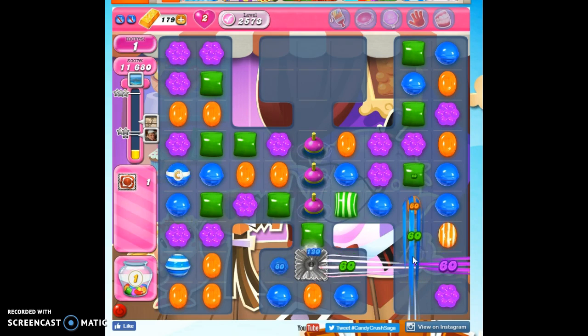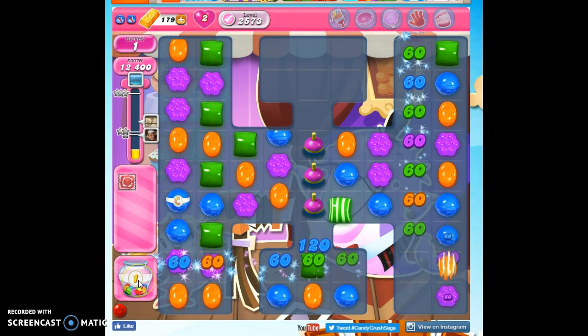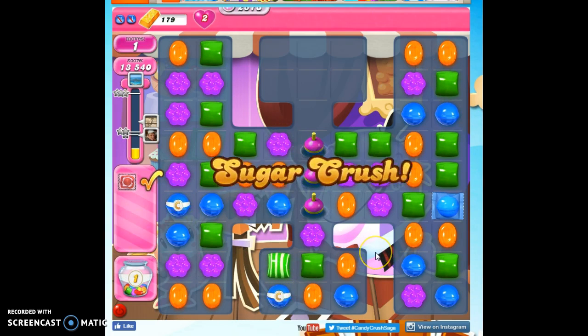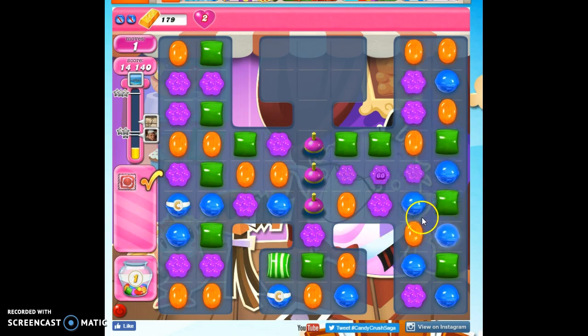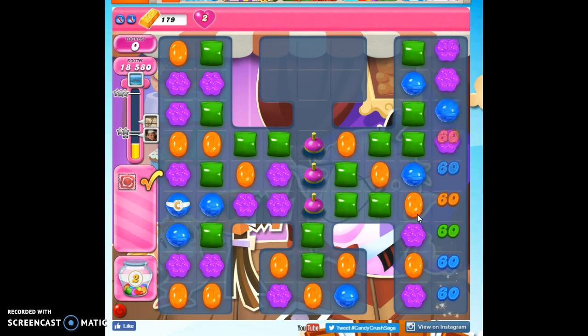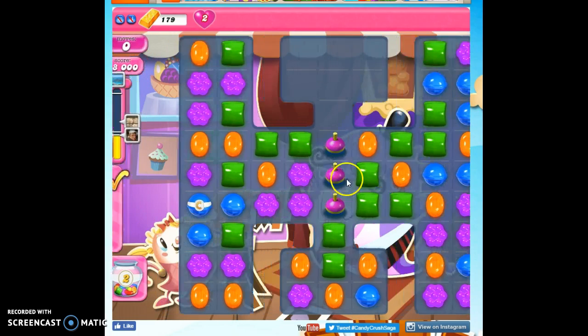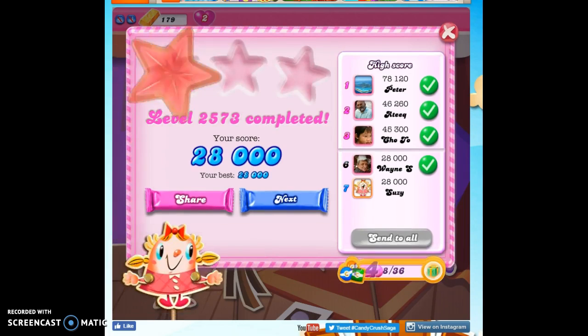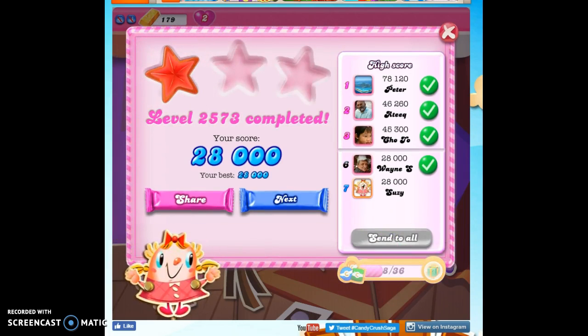That's it. This was my first playthrough for recording purposes, as evidenced by the fact that I'm collecting sugar drops. I was able to find out the key immediately: concentrate on making color bombs, and then concentrate on matching those with stripes. If you do that twice, hopefully you'll be able to get it all cleared out. If you'd like to see more levels on Candy Crush, you can subscribe, and as always, thanks so much for watching.